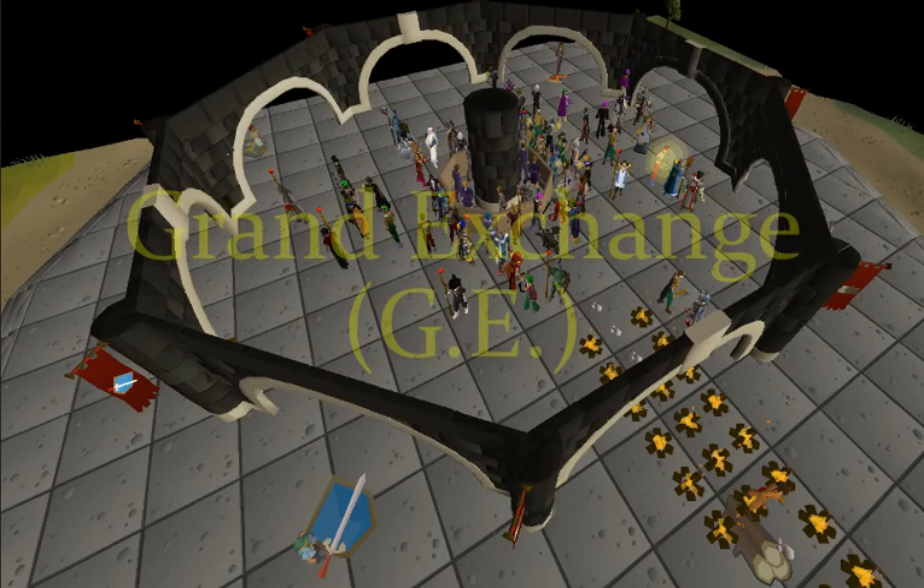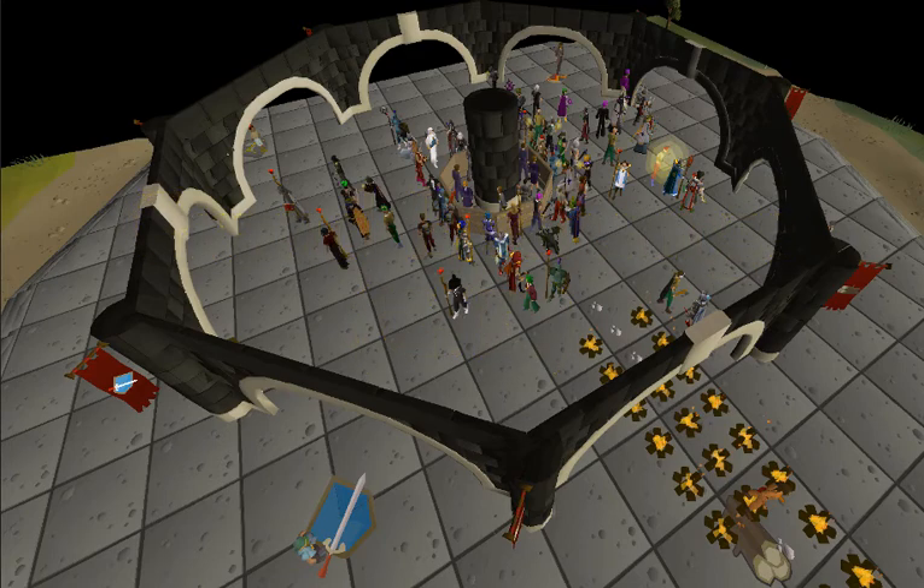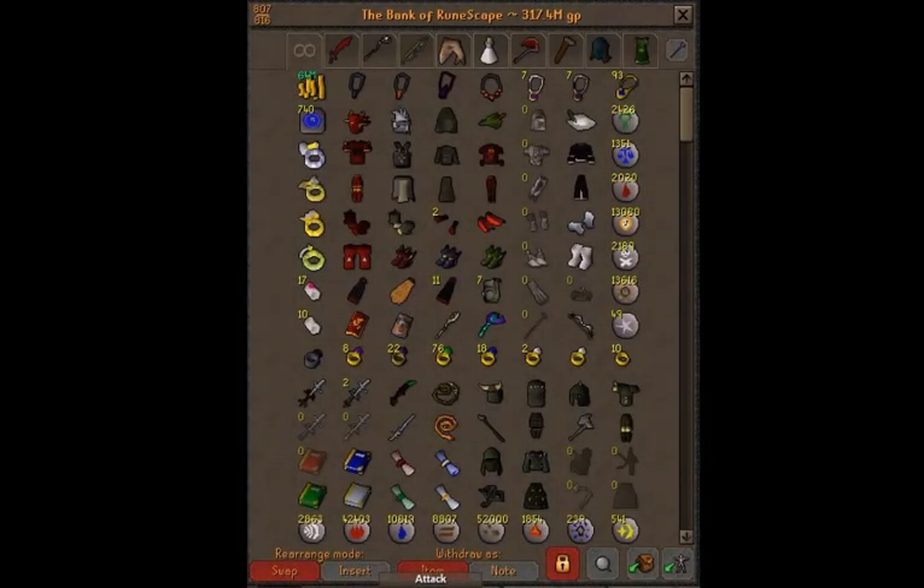The best place to sell items is the Grand Exchange, which is located in the northwestern area of Varrock. It's very convenient and eliminates most of the direct player-to-player trading. The worlds where players still trade with each other are World 2 and World 1 around the Grand Exchange area. All items stack in the bank — if you have multiple of the same item, they'll occupy one slot with the number displayed. However, not all items stack in your inventory; for example, runes stack but logs don't. You can use the Note button in the bank interface to withdraw non-stackable items in the form of a certificate, which stacks, allowing you to carry large quantities of items from the bank to the Grand Exchange.